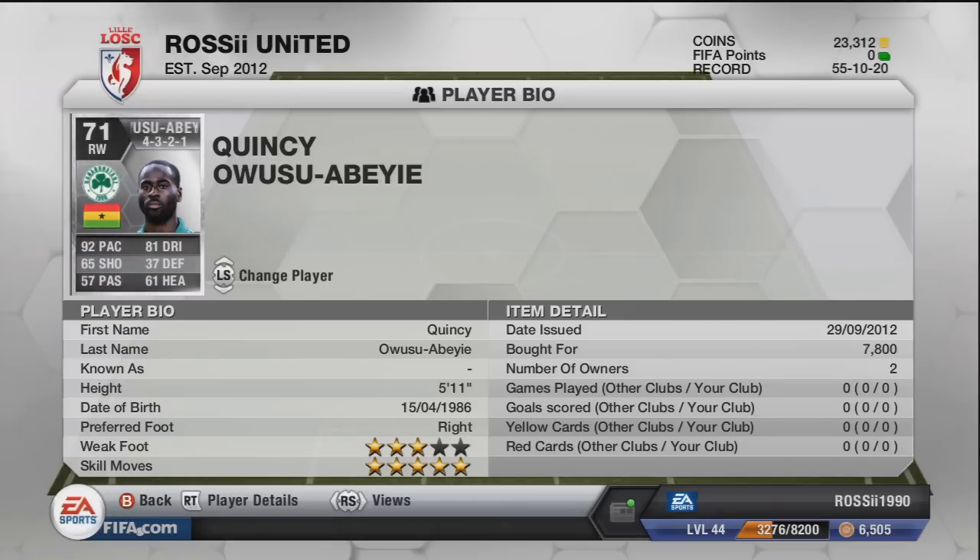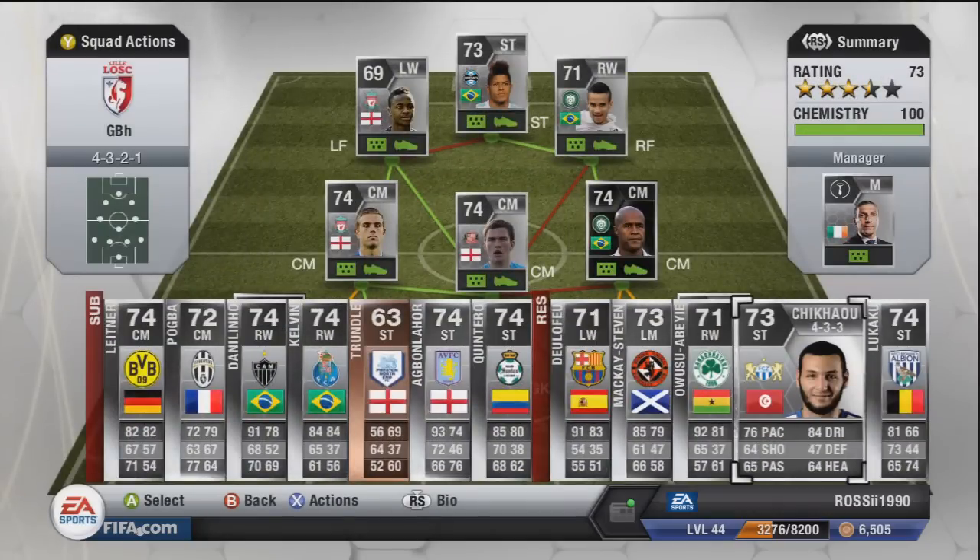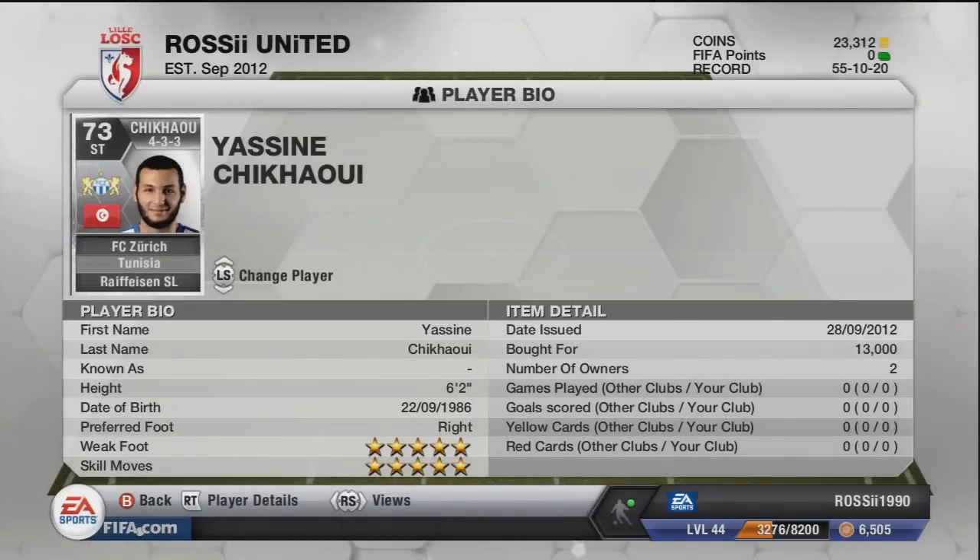Quincy — always a good option in a 4-3-2-1 right winger, five-star skills. I paid 7,800; he's over 10k now but not sure his price will stay there as he's not in a high-demand league. The next guy is also not in a high-demand league — I converted him to a striker which was probably a bad move. He's only 76 pace and 64 shooting; his dribbling's good, probably better as a CAM. I paid 13k and he's selling for 20k now.